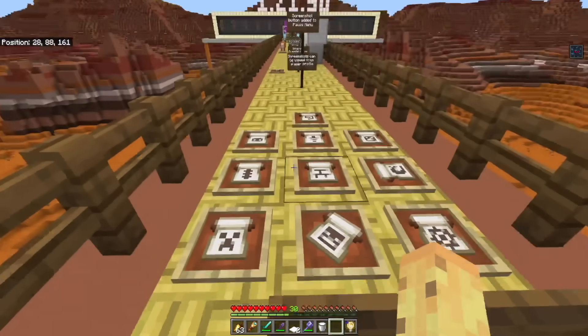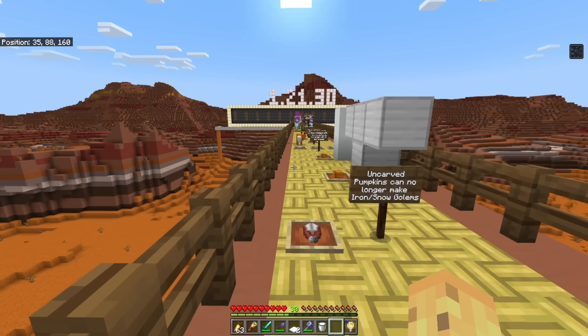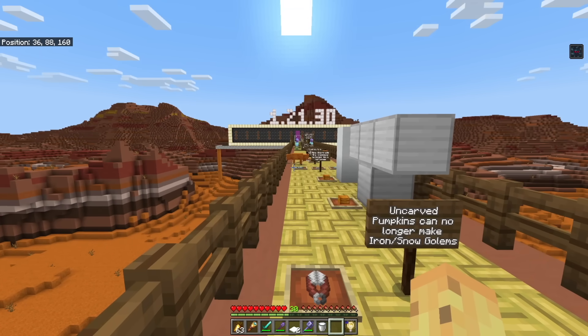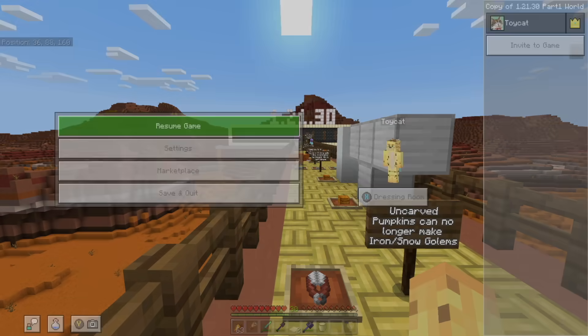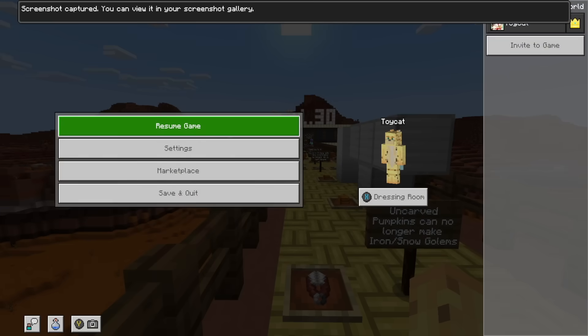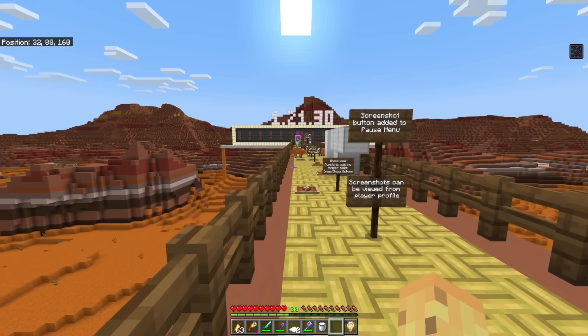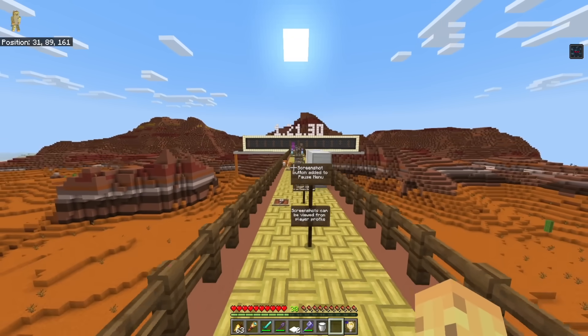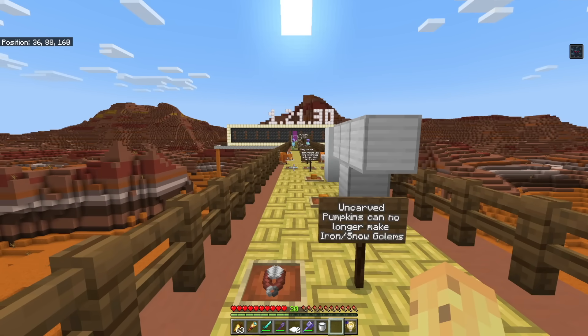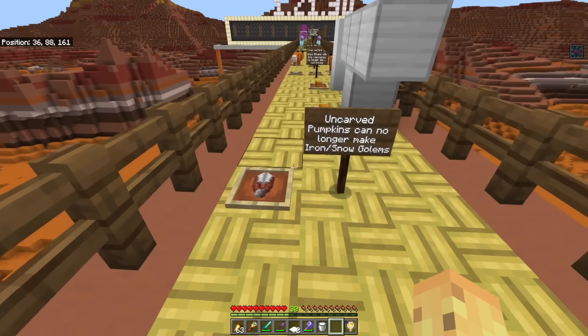Next up there's a screenshot button in the pause menu. You used to be able to do this on Realms, but now it's available to anyone — just press pause and then press Y on a controller, or hover over the button on keyboard and mouse. It will take a screenshot of the game as you're looking at it. Then you can go to your profile — where the achievement icon is — and check out those screenshots. Especially useful for console players where screenshotting is a bit of a pain.